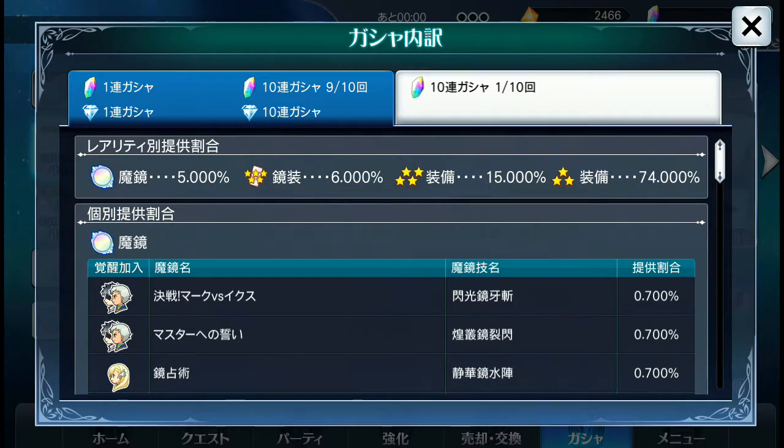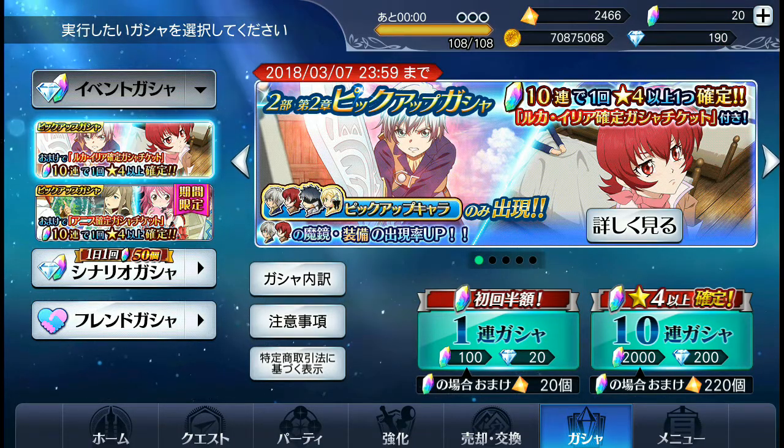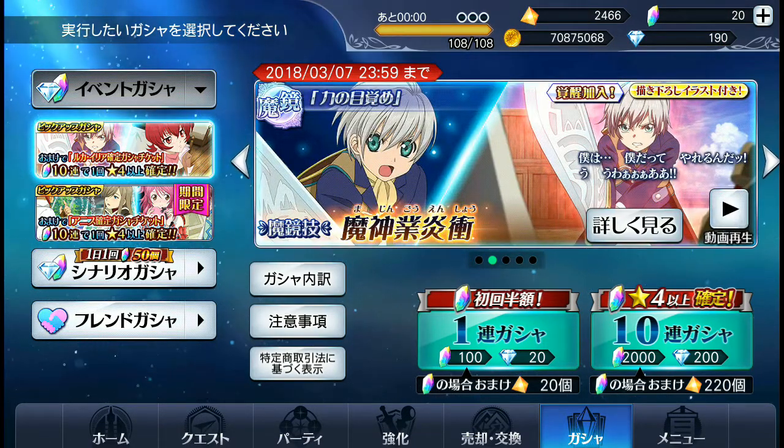I'm not gonna go full ham on this banner just because it's not really something I need for myself. When you get to this point, if you've been playing for a long time, you have full teams of every anima type. So unless you really care about a character from the franchise or they have some really good abilities for their arts and their mirage art, there's really no reason to go ham for them.